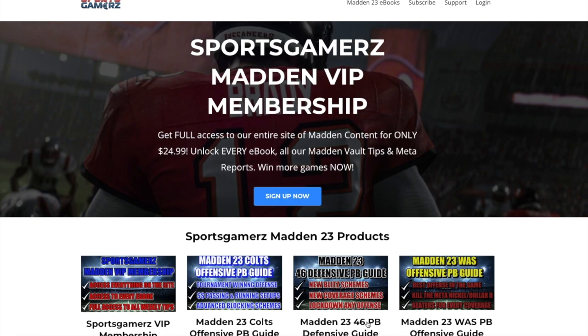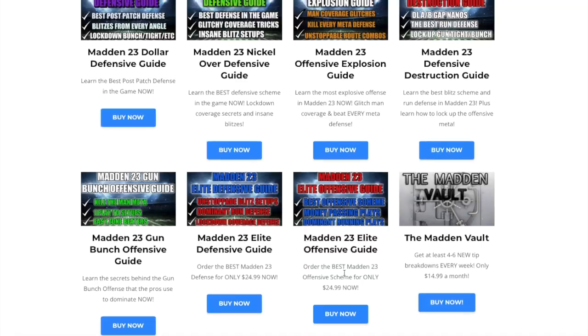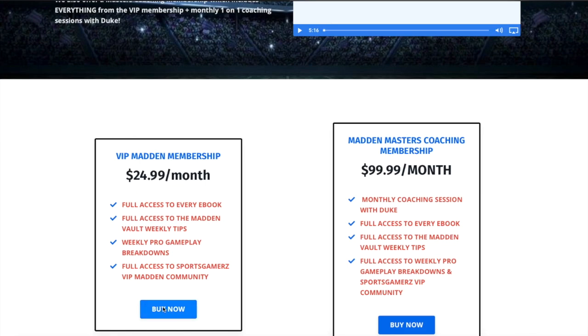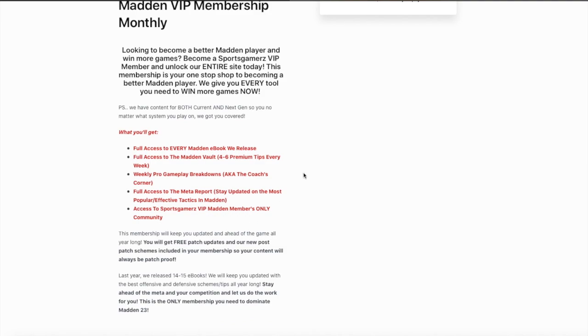Looking to become a better Madden player and win more games? Check out SportsGamers.com. I built SportsGamers.com from the ground up to give you the best Madden tips and best Madden e-books, all at the best price, bar none. We have a VIP membership that gives you access to the entire site, every e-book, and every tip we release all year long for only $24.99. Click the link in the description - I've also pinned it in the comments - and use coupon code DUKE for 10% off your order.